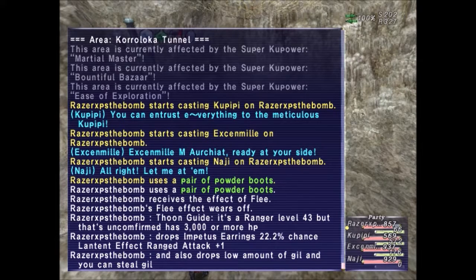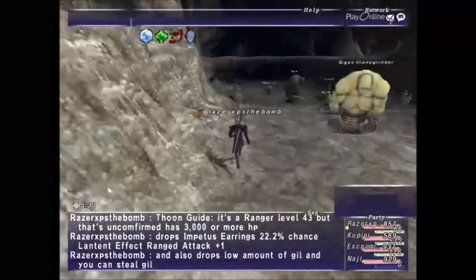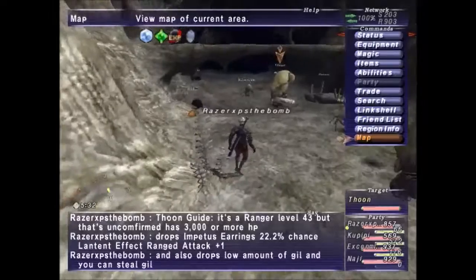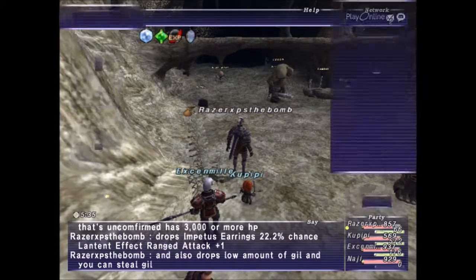He also drops a low amount of Gil, and you can still get Gil from him as well. I am level 50 warrior, sub 24 sub dark knight.